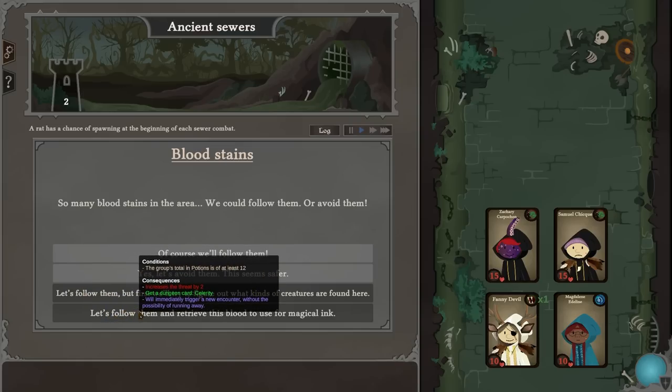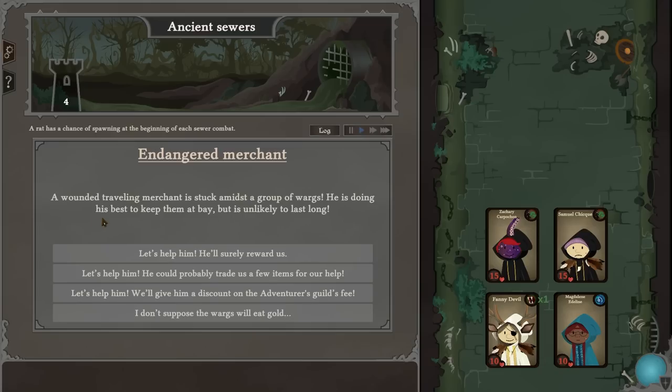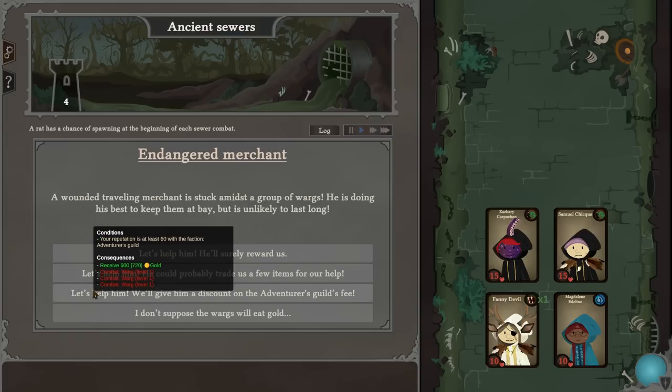We'll follow them to retrieve the blood to use as magical ink — we'll immediately get a dungeon scroll of celerity. A wounded traveling merchant is stuck amidst a group of wogs — nothing but big dogs. He's doing his best to keep them at bay. Let's help him — he'll surely reward us 400 gold. Or he could trade us a few items for help; we'll get a dungeon card — old key!